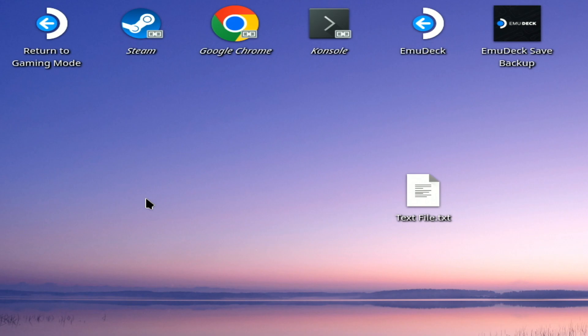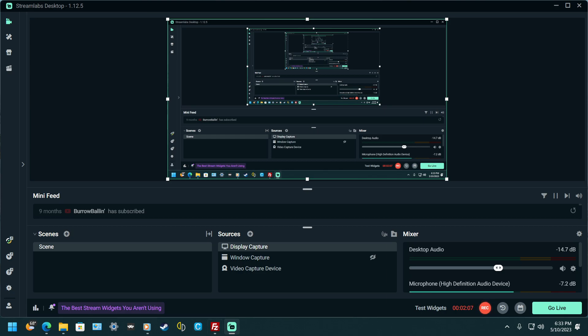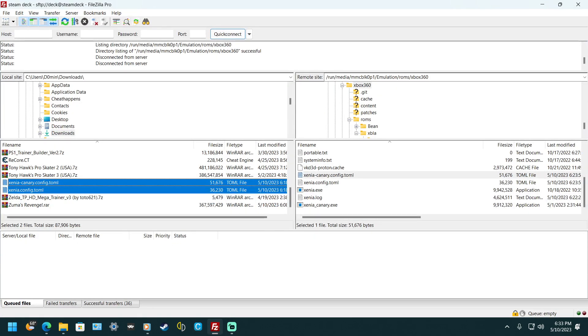Once you're there, come over to the PC. After you set up all the FTP stuff — I'm not showing it in this video, that's a separate tutorial, maybe I'll make that later — switch over to the computer and bring up FileZilla, connect to your Steam Deck.